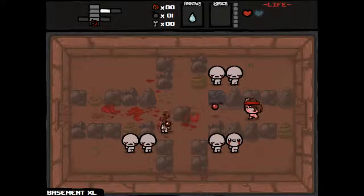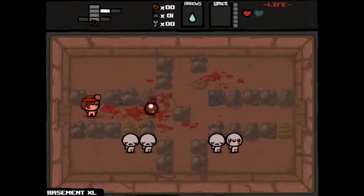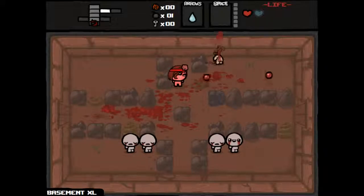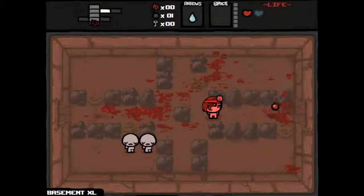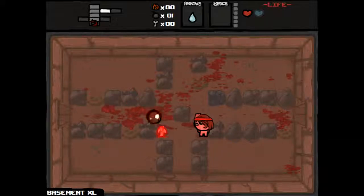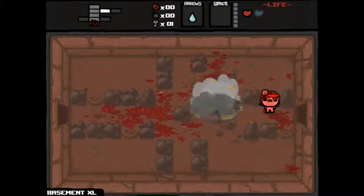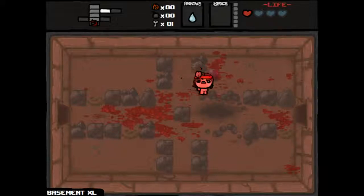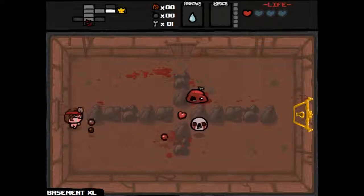Yeah, you can see we got two red tears right off the bat. Killing him in two hits now. Let's go for the next group. Some keys would be nice. A key — excellent. Let's blow up this tinted rock and we got two spirit hearts — awesome. This is looking much better now. That damage up was key — just increasing our base damage really helps out a lot.